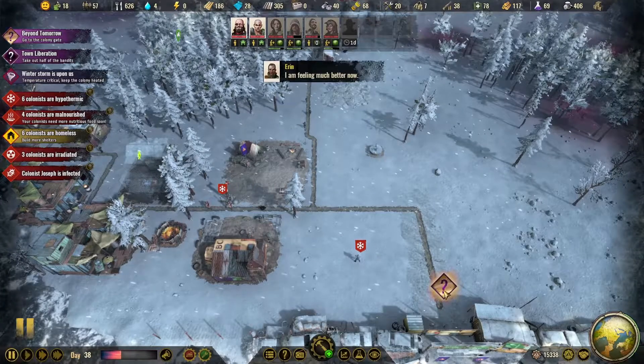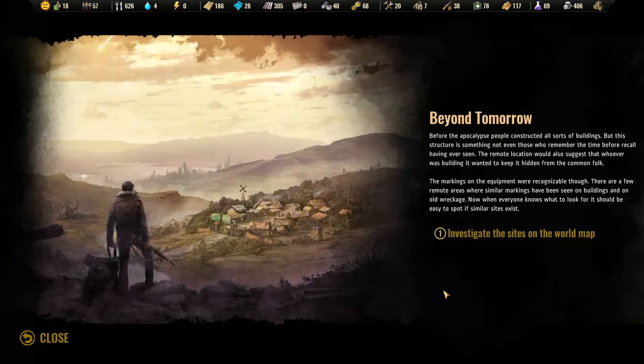We've got one here again. Before the apocalypse, people constructed all sorts of buildings. But this structure is something not even those who remember the time before can recall having ever seen. They suspect they wanted to keep it hidden. The markings are recognizable, so we should investigate wherever we see similar markings.